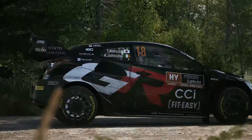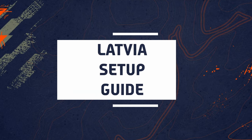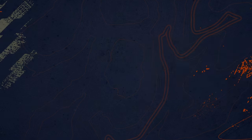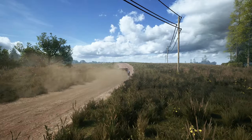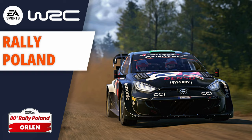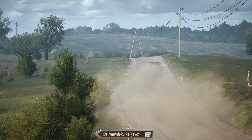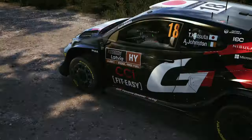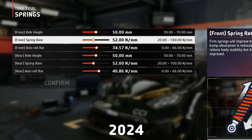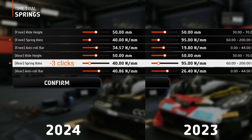This is Latvia, one of the fastest locations in EA Sports WRC, if not the fastest. Quick note before we start: I received a few questions about whether the setups from the last two stages, Chile and Poland, work for the 2023 car or if older setups can be used for the 2024 car. The answer is yes. The only technical differences between these cars are in the spring rate and ARB values. Since I always show you how many clicks I adjust each slider, you can apply the same adjustments even if the values do not match.